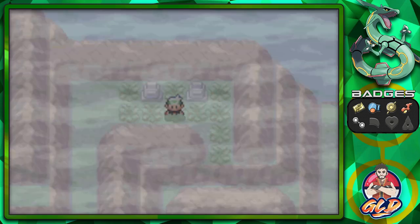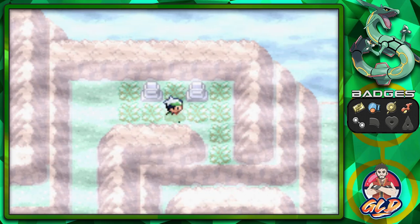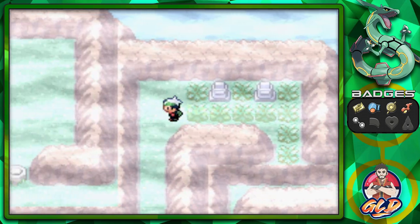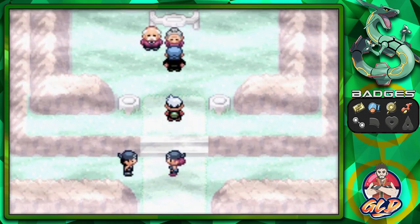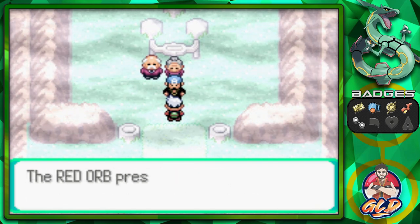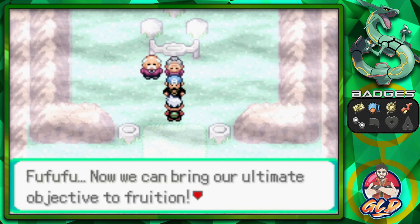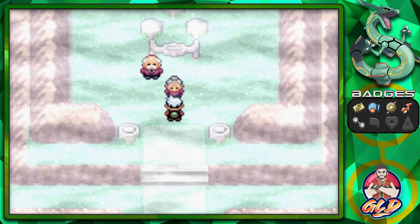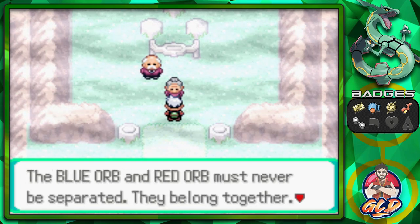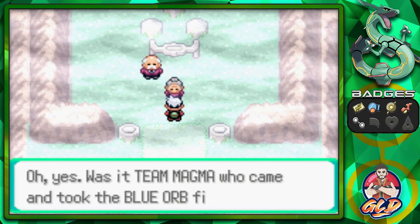There are going to be some items here — you'll also be able to find a Shuppet, a pretty good Ghost-type Pokemon. We found ourselves a second Rare Candy, and I still haven't used any Rare Candy. Once you reach the top of Mount Pyre, you'll see Archie: 'Team Magma's Maxie got ahead of us, but we also got what we wanted — the Red Orb preserved at Mount Pyre. I, Archie, now have it. Team, we're pulling out!'